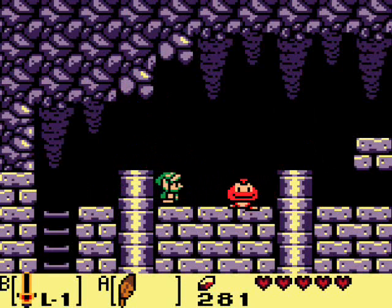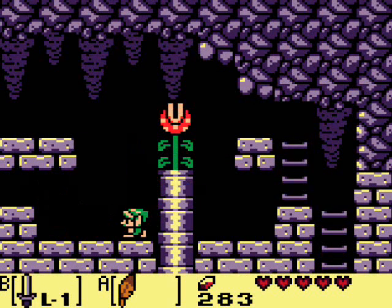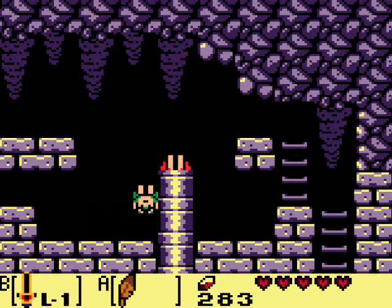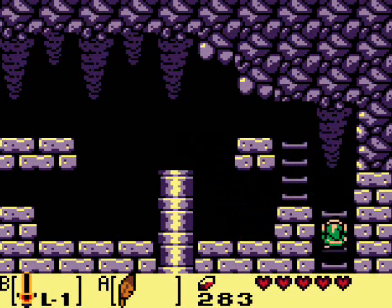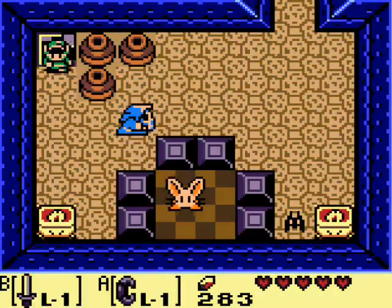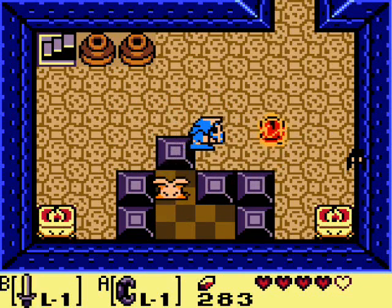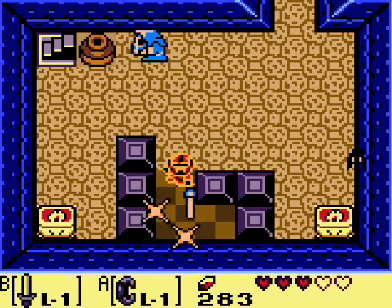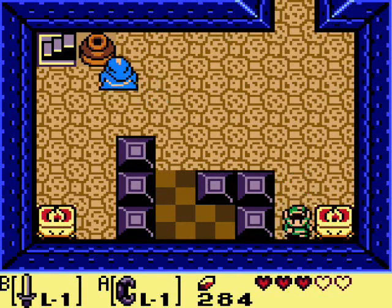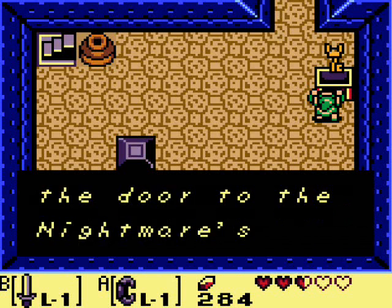Let's hop on up here, kill each enemy, and collect rupees along the way. Let's head down into this room, get our Power Bracelet out, push this block aside, kill the Poles Voice, then kill the gel. I lost my Piece of Power there. Pots count as two hits — that Zol didn't have time to split. You've got the Nightmare's Key! Now you can open the door to the Nightmare's lair!